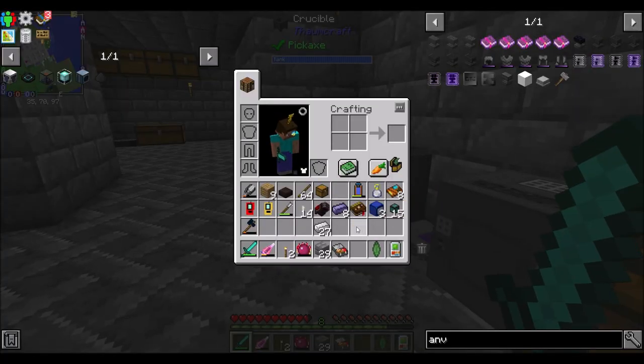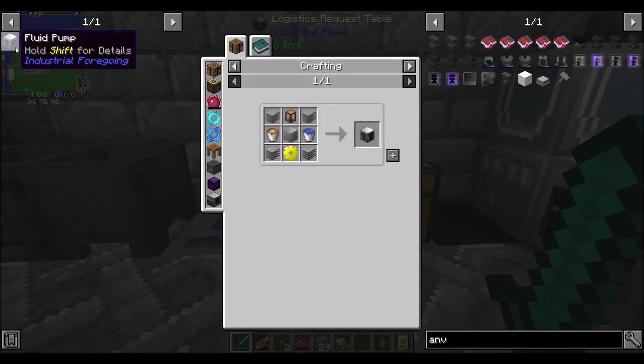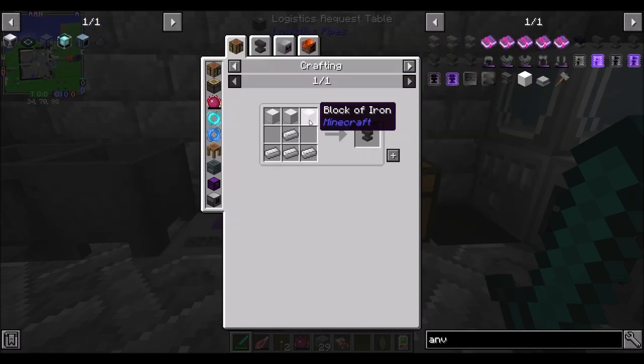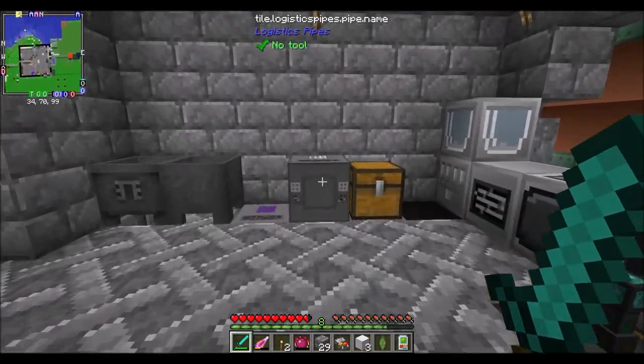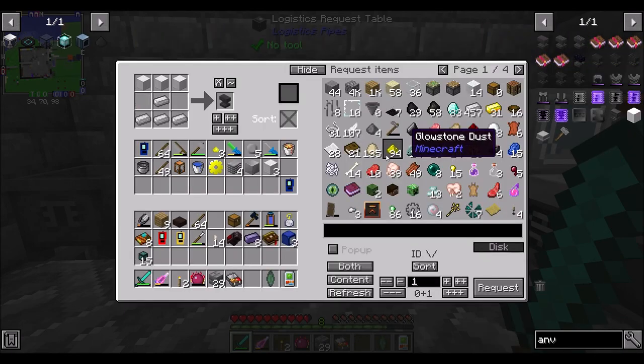Remember, they don't work with the shift thing, and they don't work with bone meal. You just gotta be patient, unless there's some other trick that I'm not aware of. We'll figure it out. We've got an alloy smelter ready to go. Hooray! And an anvil, please. Boop.